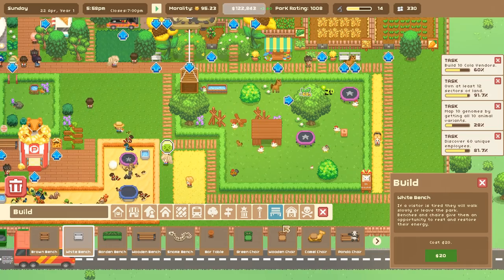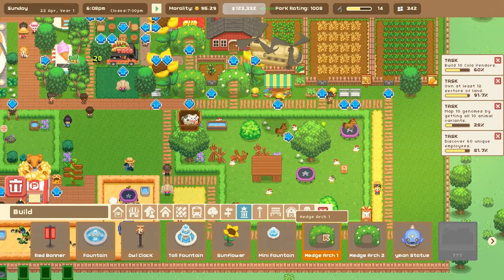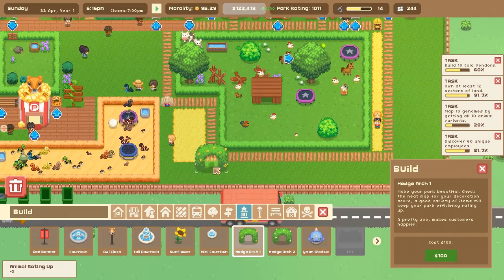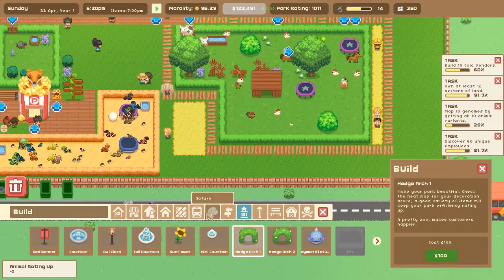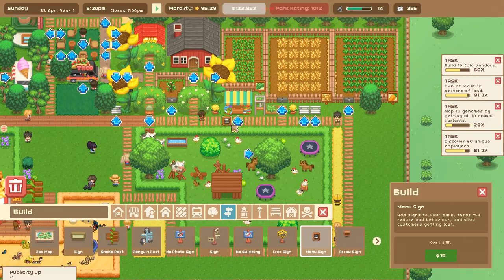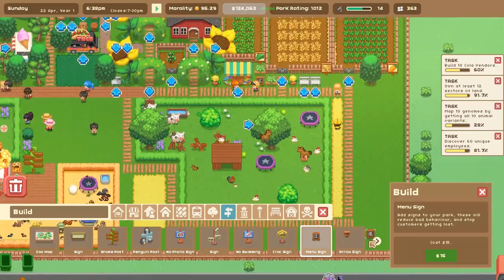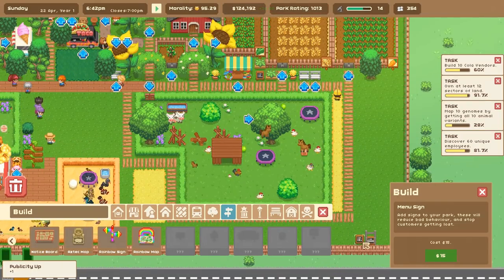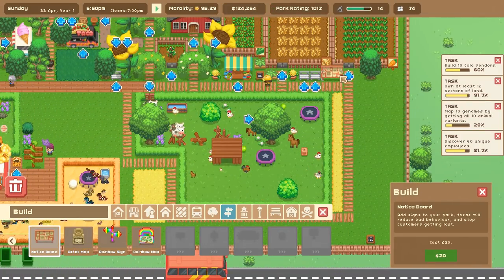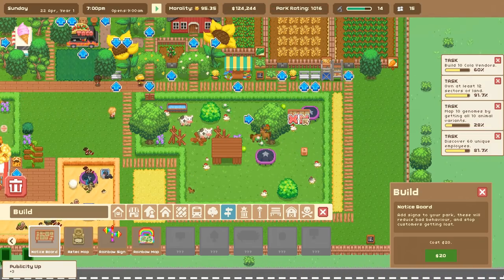Our cows are here! Let's see - maybe a mini fountain. Where are the signs? We'll put down the cute little menu sign right here. Adding signs to your park will help reduce bad behavior and stop customers from getting lost. Oh whoops - I did not mean to put a menu sign down there.